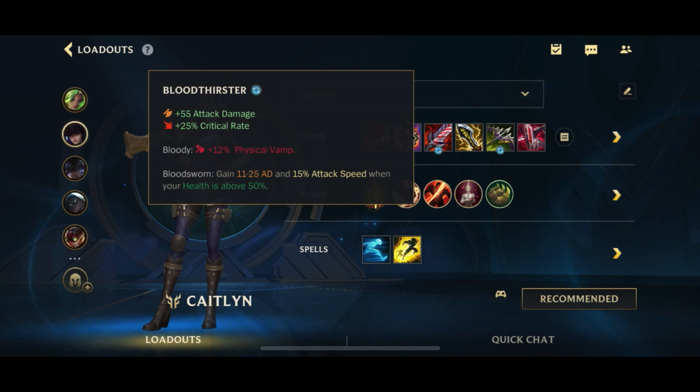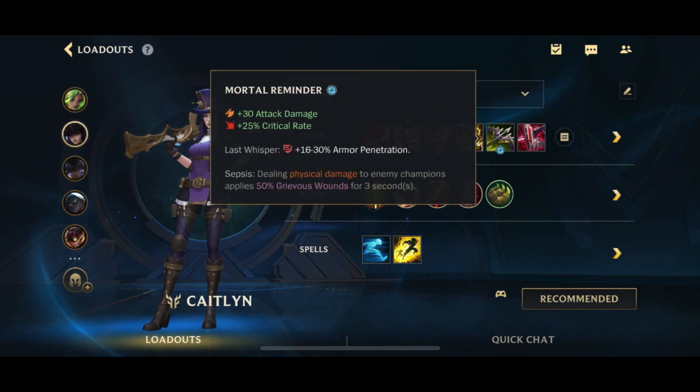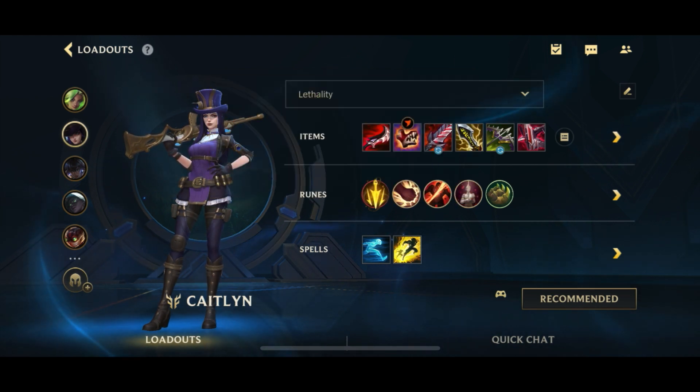Then we go into Bloodthirster — 55 AD, 12% Physical Vamp, additional AD and attack speed when you're high on health. Pretty stock standard first crit item for ADCs. Then you have IE for more AD as well as increased crit damage. And of course, Maul Reminder for Grievous Wounds, armor pen, and as a crit item.